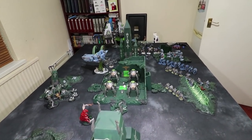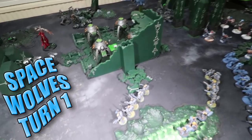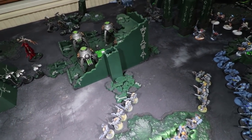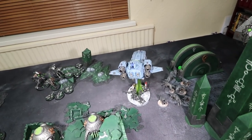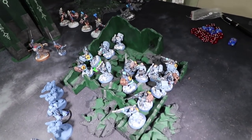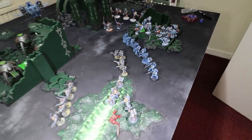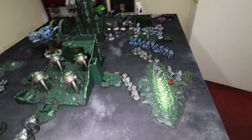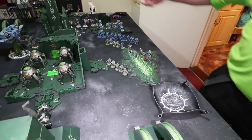Turn one movement phase for the Space Wolves, and I've definitely caught their attention. Massive movements from the Wolfen and Rune Priests — the Wolfen ran six inches, and so did the Fenrisian Wolves. The Storm Wolf moves up. I definitely attracted their attention. Some Long Fangs had to move to get line of sight on the vault, which was useful for me. Richard now starts his psychic phase, beginning with Smite from a Rune Priest — needs a five, rolls a six. It goes off for one mortal wound on the Scarabs.